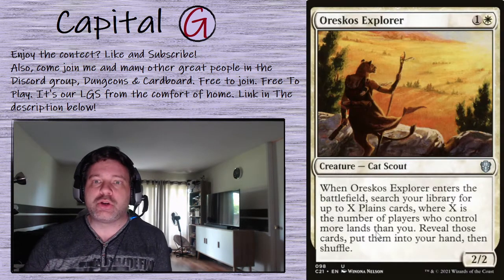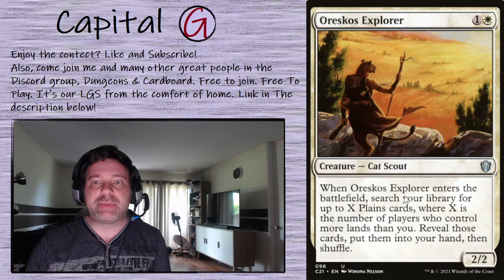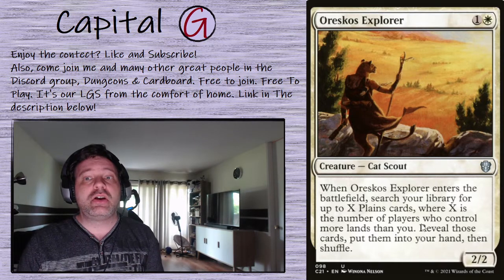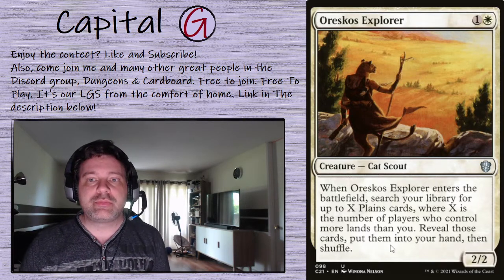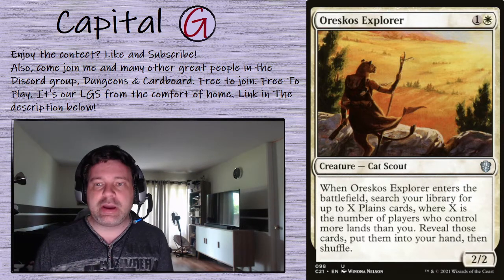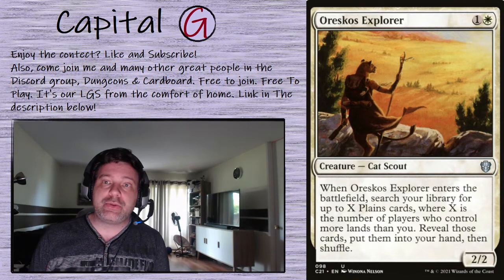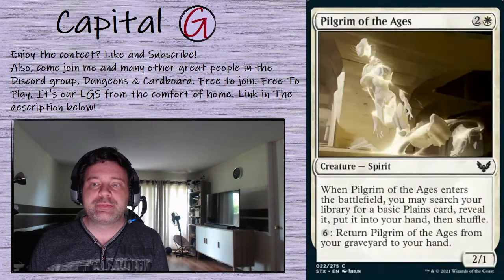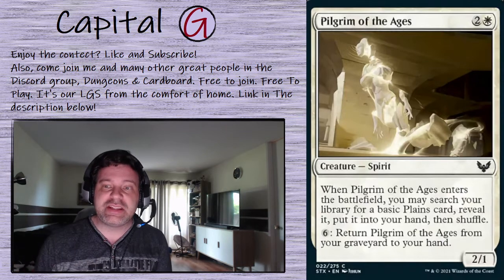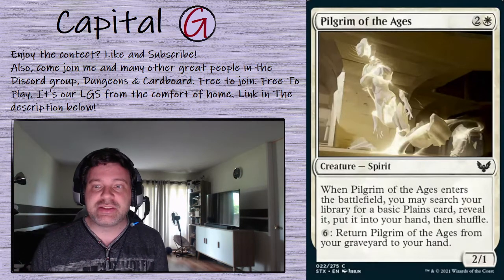Rascal's Explorer: when this enters the battlefield, search your library for up to X Plains cards where X is the number of players who control more lands than you do. Reveal them and put them into your hand. Playing mono-white, chances are someone's going to be ahead of us on lands — this pulls some basics out of the deck for a mere 2 mana. Pilgrim of the Ages: another way to pull basics out of our deck. We're running a lot of ways to pull basics, so we're running a lot of basics in the deck.